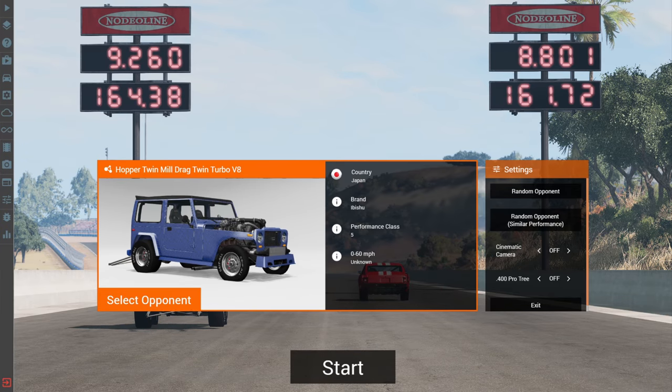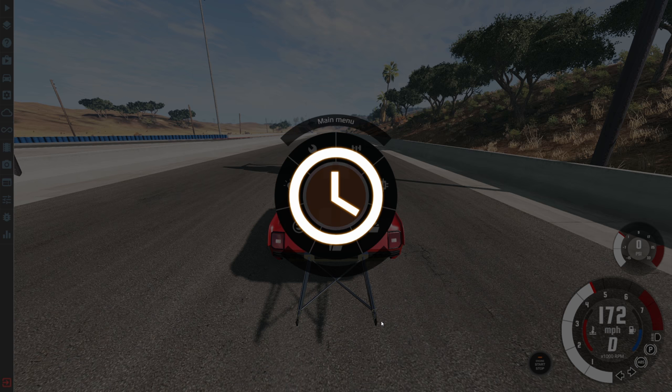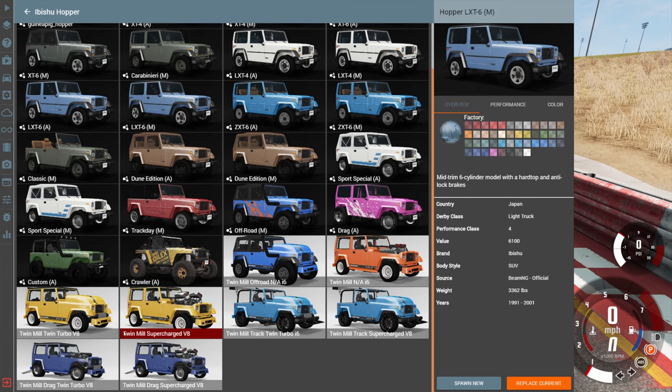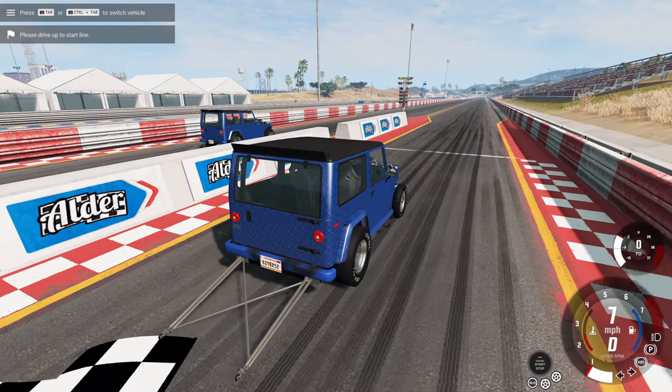We got a time of 8.801 with the Barstow and it was so much cleaner — not because I was trying harder to launch that car. In fact all I basically did was floor it. It's just really hard to launch almost 3,000 horsepower. If you get a perfect clean launch with the Hopper you can beat the Barstow all day every day, but it's very, very difficult.